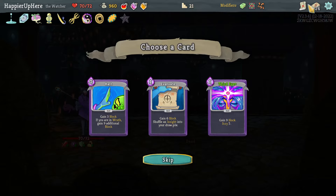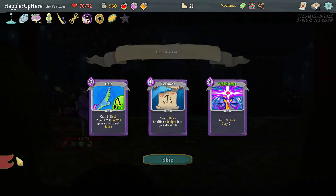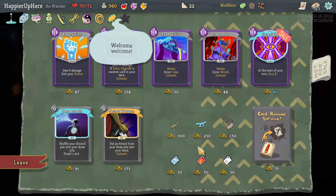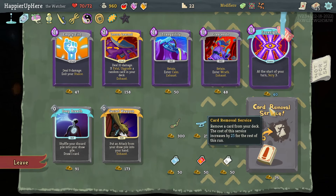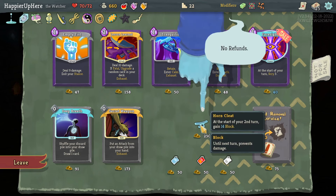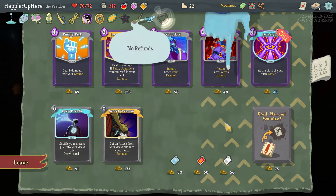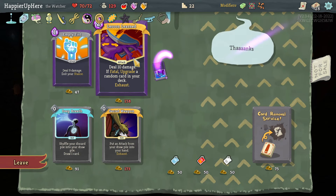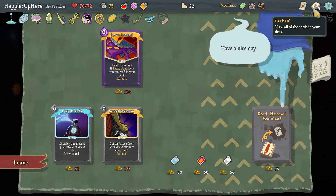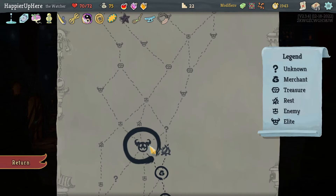Evaluate, Third Eye, or Halt offered. I thought I had an Evaluate - guess not. If I don't have any of these I'll take Third Eye - it's pre-upgraded, a solid defensive card. I can afford everything in the shop. Let's buy everything: Peace Spell so I can remove cards from deck at rest sites, Horn Cleat for block on second turn, Stealing of Courage for two extra Strength starting elite combat. Also grabbing Crescendo, Tranquility, and Empty Fist. Then upgrade the Eruption first.